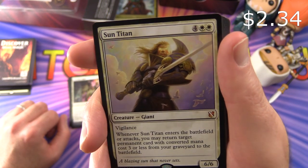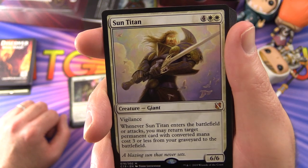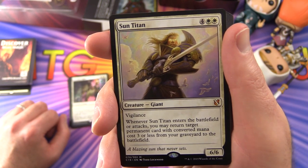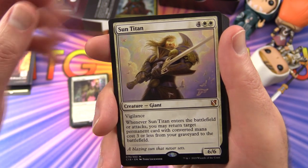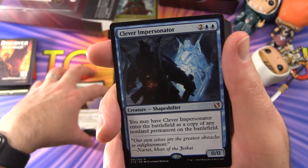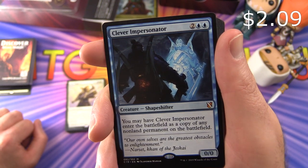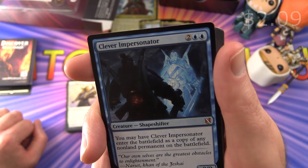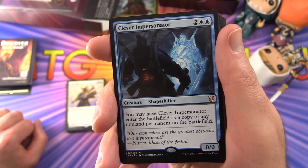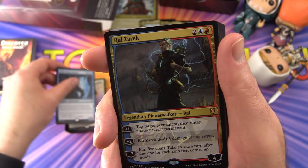Another mythic — Sun Titan, a Creature Giant, 6/6 for six with Vigilance. Whenever it enters the battlefield or attacks, you may return target permanent card with converted mana cost three or less from your graveyard to the battlefield. And another mythic — Clever Impersonator, a Creature Shapeshifter, 0/0 for four. You may have it enter the battlefield as a copy of any non-land permanent on the battlefield.